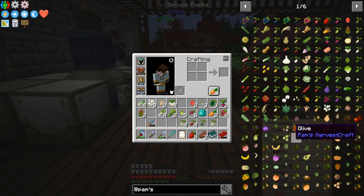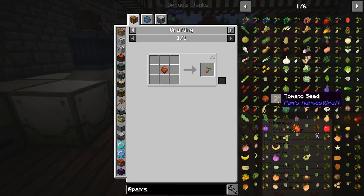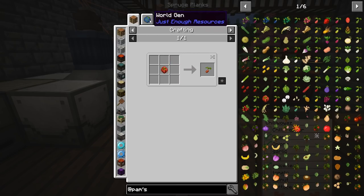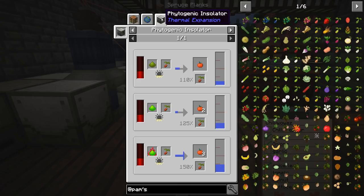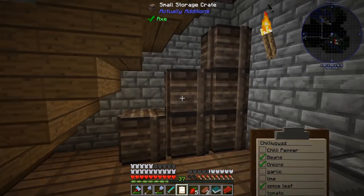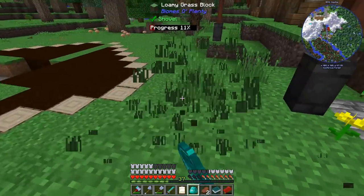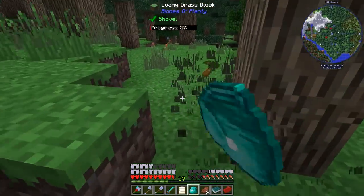Now I'm fairly sure there's another way of getting these seeds. Tomato seeds - you can break a tomato, you can go to the world gen and break wheat grass, or you can use a phytogenic insulator. We're going to empty out our pack because today we're hunting for seeds. We're on seed patrol. I think we are literally going to just have to go through the forest and chop down tall grass till we get all the seeds that we need. We're on a seed hunt today.